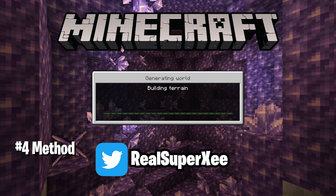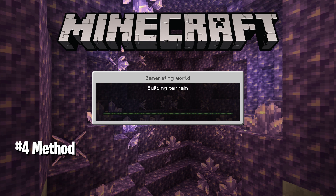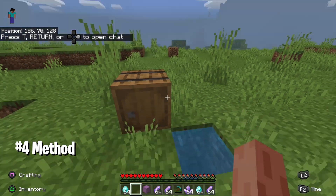You might notice I'm doing this specific glitch in a copied world. Please make a copy of your world before doing any glitches, just to be on the safe side — sometimes glitches can mess up and you might lose items. Always make a copy of your world every time you do a glitch.